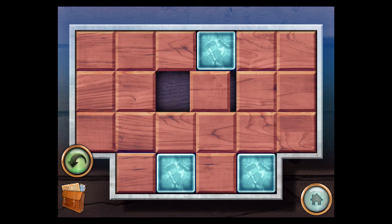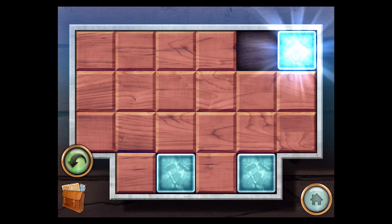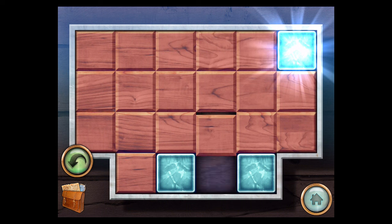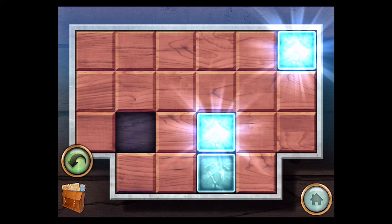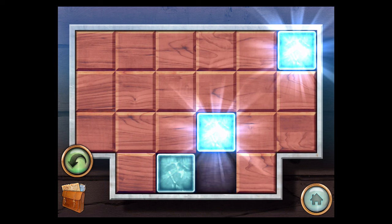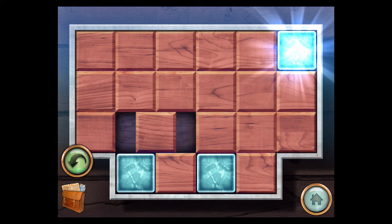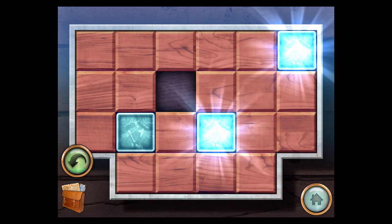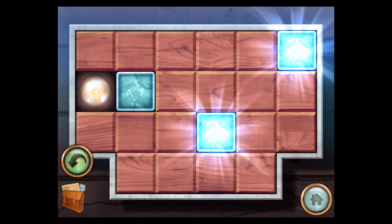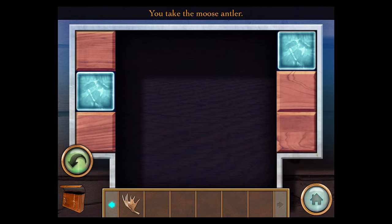What you want to do is get these glass tiles on the lights. Move them into position — and there we go. Take the moose antler, and now let's go examine the study again.